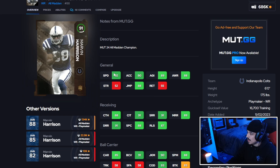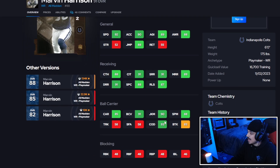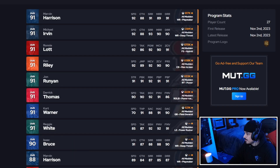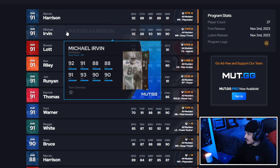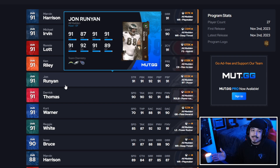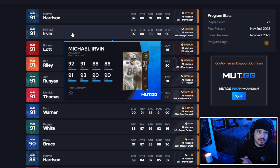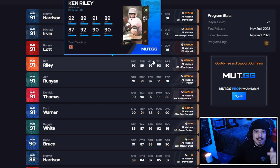Finally we have Marvin Harrison — three thresholds as well with 92 speed, 90 acceleration, six foot with 90 juke move. Marvin Harrison cards always play super well and are kind of unique. I'm giving Marvin Harrison an A plus too. So we have four A plus cards today: Marvin Harrison, Michael Urban, Ronnie Lott, and Derrick Thomas — a really good content drop. These cards should slowly creep down to 600 as time goes on. Let me know in the comments which cards you'll be adding to your team, and I'll see you boys in the next one.